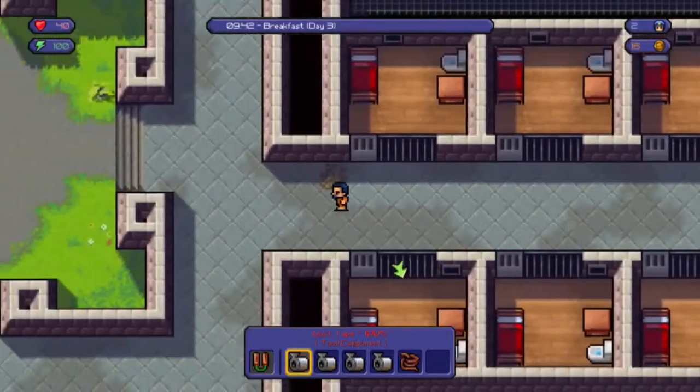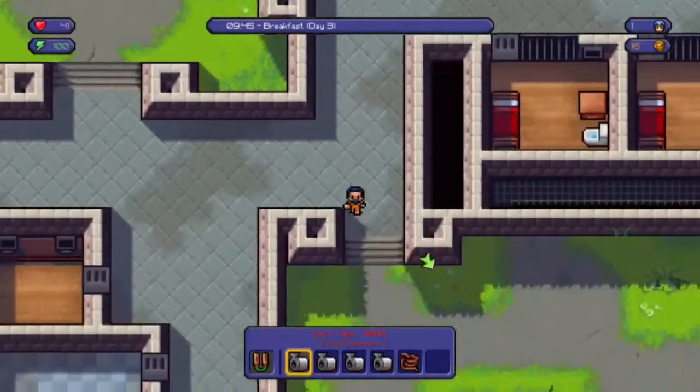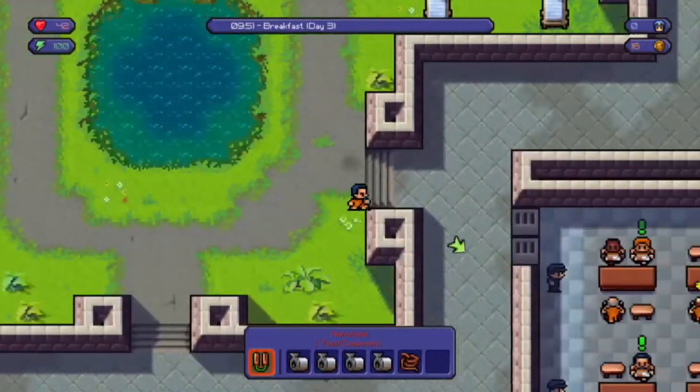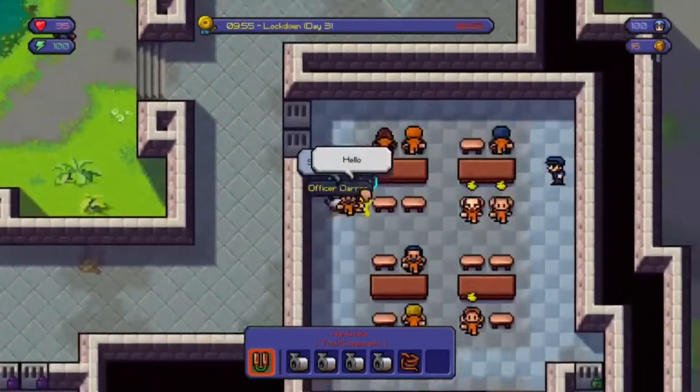You want a good weapon like a baton or nunchucks. And you need to get your strength all the way up to a hundred. This makes it really easier because you knock them out in one hit.